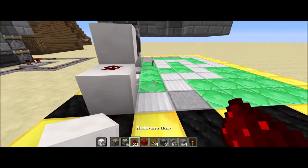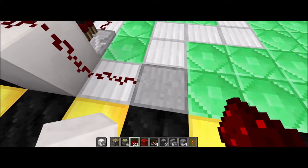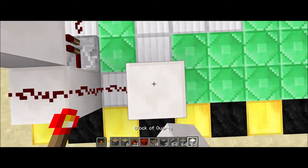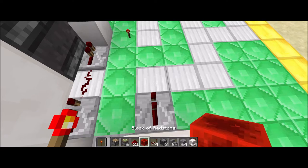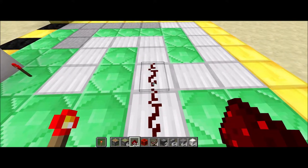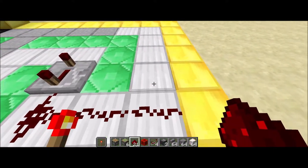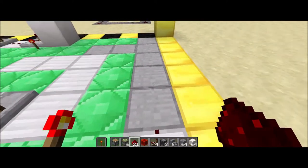Now we want to take that signal and use it to open up our staircase. We want to put Redstone dust there, and then this spot we need to dig one to make a monostable circuit — which is going to be just a sticky piston with a block on it, and then a repeater to pull that signal when it pushes it up. Now we need to put Redstone dust going across into a repeater, and this repeater is going to be on four ticks. Then we want to go Redstone over here and Redstone over here — we'll come back to that section in a second.